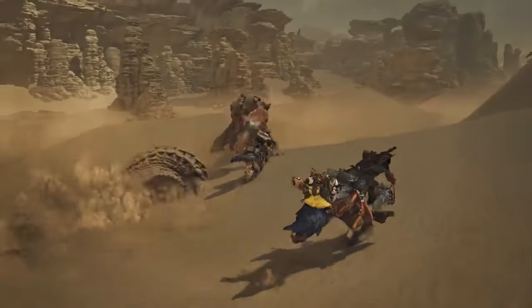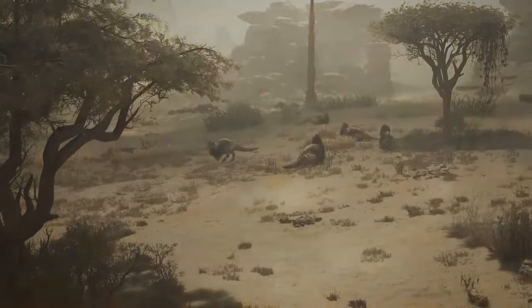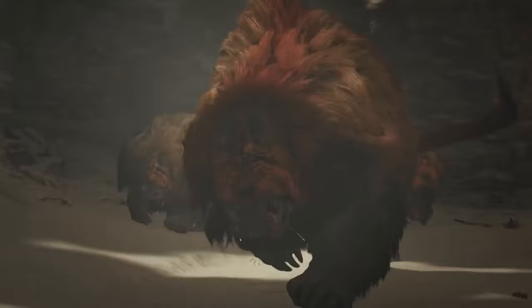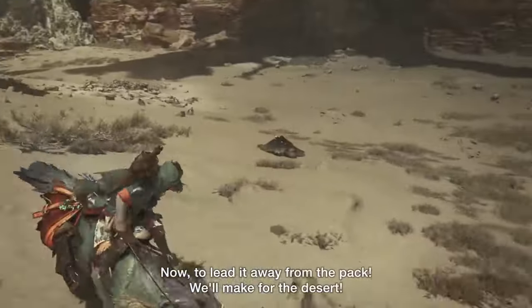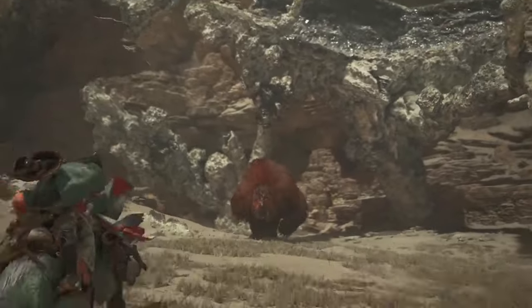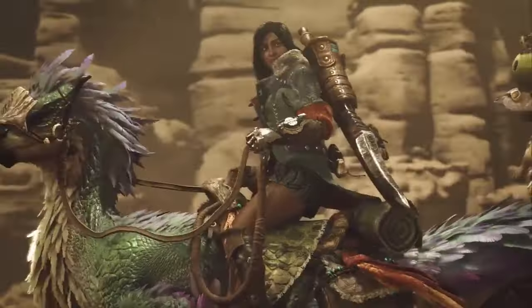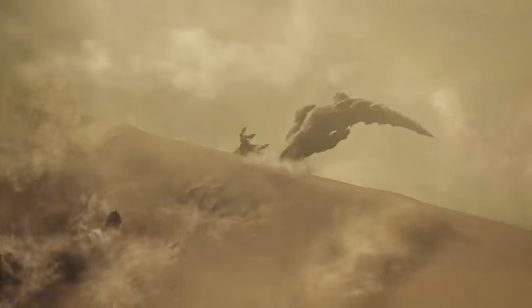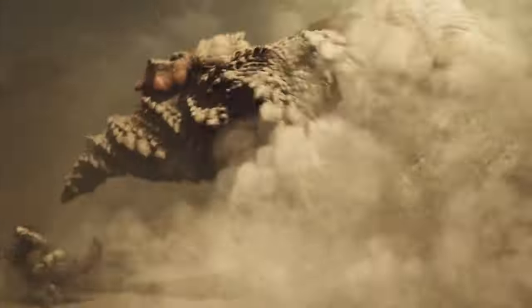Traditionally, Monster Hunter games follow a similar premise: something causes the monsters to behave unpredictably, and it's up to the player — the hunter — to investigate and restore balance. In Monster Hunter Wilds, the dynamic weather and environmental mechanics could be the key to this disturbance. Imagine a world where the climate changes dramatically, pushing monsters into survival mode and causing them to behave erratically. This setup not only adds depth to the gameplay but also provides a solid backbone for the story.